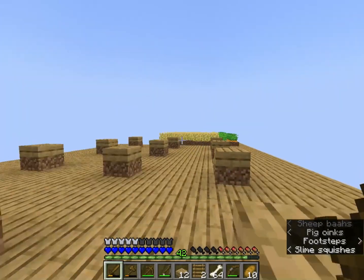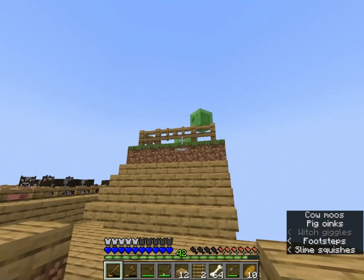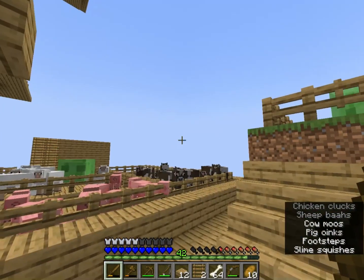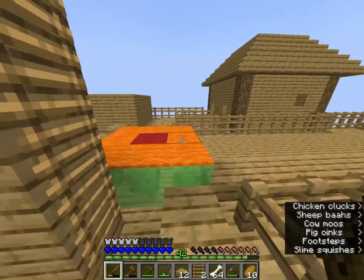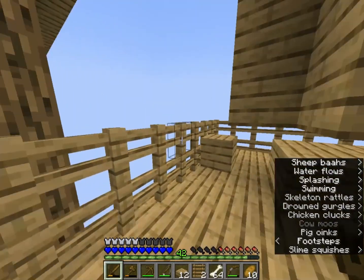I have a farm for carrots, potatoes, and wheat, and then an area where the animals are supposed to spawn. I think the only thing I really need is horses because I already have all the other mobs. Over here there's water so that I can go fishing.